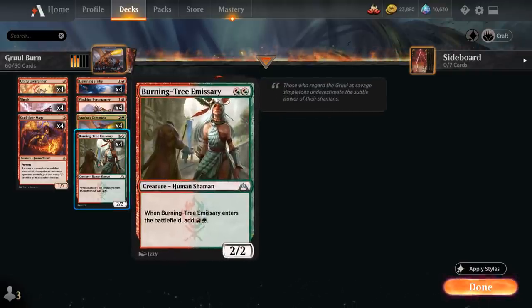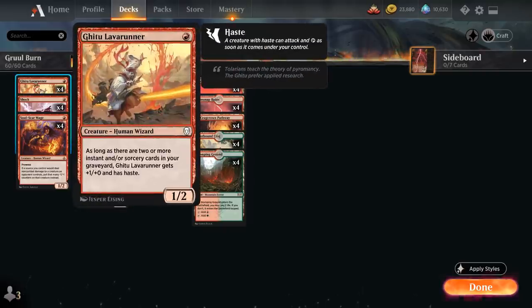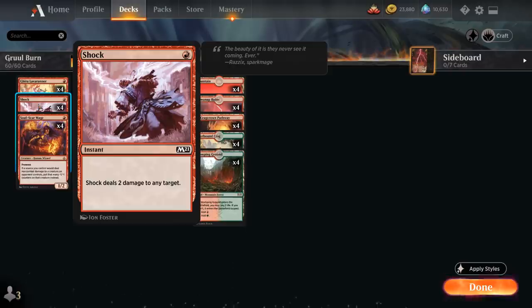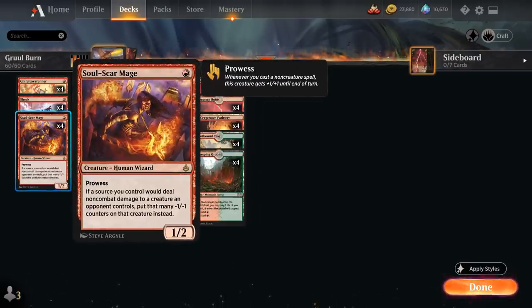Outside of Atarka's Command and Burning Tree Emissary, we're kind of like a Mono-Red Burn deck. At 1 mana we've got the full playset of Ghitu Lava Runner, a 1/2 that gets +1/+1 and haste as long as we have 2 or more instant and/or sorcery cards in our graveyard. We've got the full playset of Shock as a cheap burn spell dealing 2 damage to any target, and Soulscar Mage, a 1/2 with prowess.